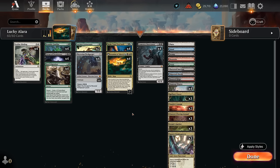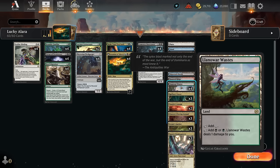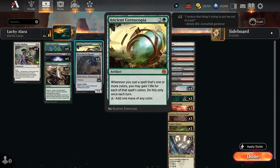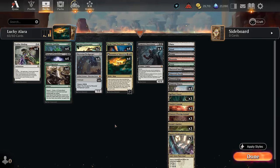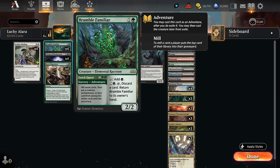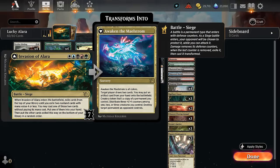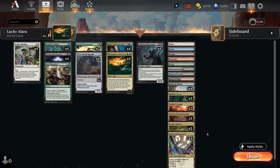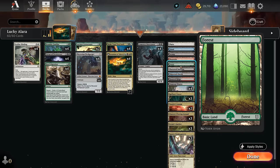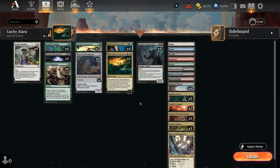The mana base needs lots of tri-lands; Swamp or Waste is also important, providing double black for Flesh Gorger to cast early while still being a green source for Migration, Familiar, and Cornucopia. We only have one Forest to find with Herd Migration, because having a Forest and a Bramble Familiar in play would make double green — not enough to cast Invasion of Alara, which needs one of each color. We spread out the colors as much as possible, don't run a four-of any tri-land, and have additional dual lands and one of each basic.